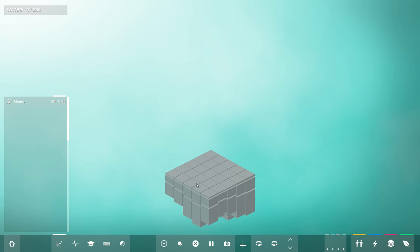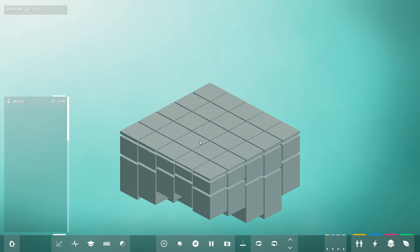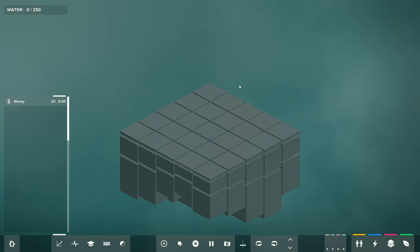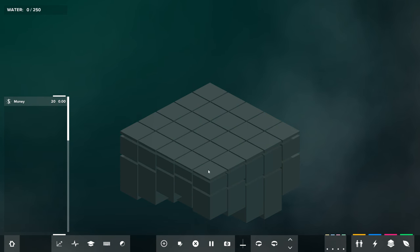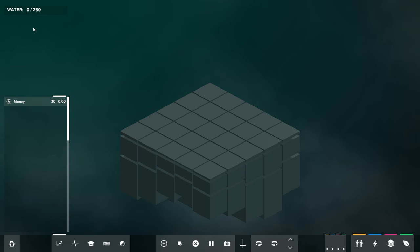I'm going to start by talking about the actual interface — what you're getting when you look at Blockhood. This is your space. There is a day-night cycle, although I don't think it affects things like solar panels — it's just aesthetic. On this 5x5 grid, which we can scale to our own desire width and height wise in sandbox mode, we are going to build a community. Our community goal here is to build devices that will give us 250 water.